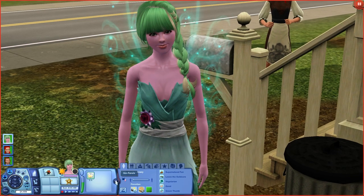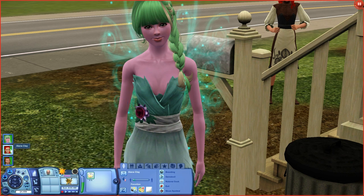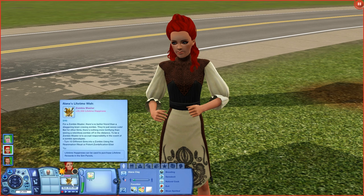Everyone should know Fae Rosemary — she is the fairy that I created with Sim Links. I totally forgot what I was saying. So I'm going to be using her for this let's play. She is a Supernatural fan, loves the outdoors, vegetarian, good, and green thumb. Her favorite color is lime, favorite food is veggie burger, favorite music is pop, and her lifetime wish is Magic Makeover.